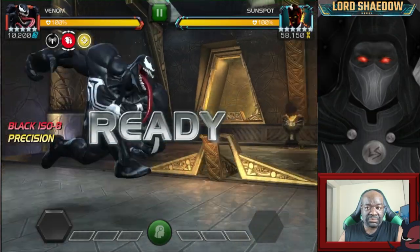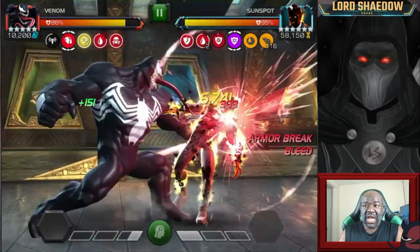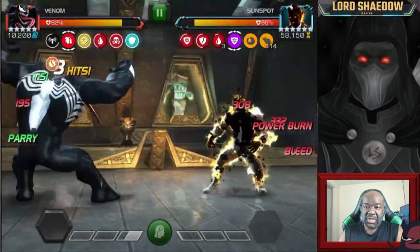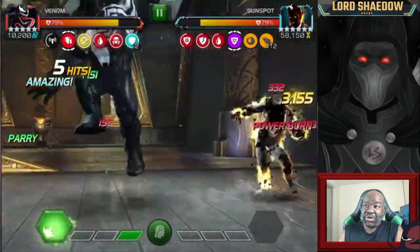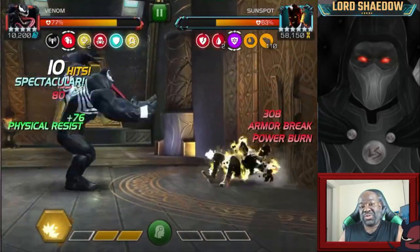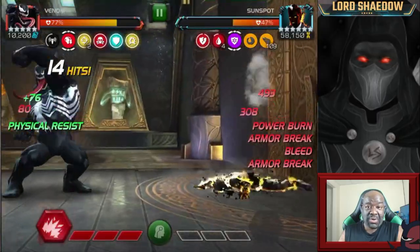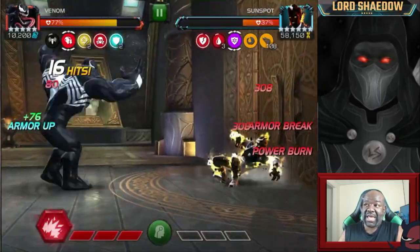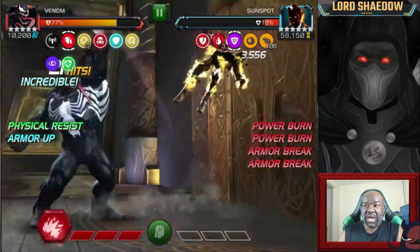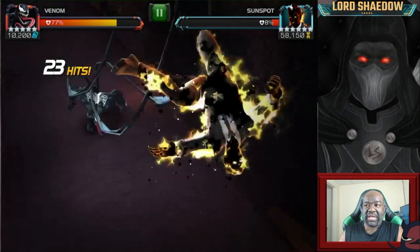If you've been following the series, you know that bringing in a non-villain champion - you can do it for synergies, but fighting with them is not a good idea. Now the node here is beautiful - look at what Venom is doing. On an armor break you do a power burn, and if you're under an armor up effect then the armor up is the power burn and the armor break is the power lock.